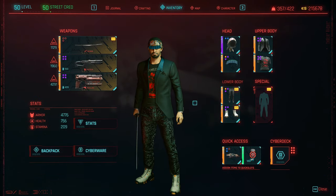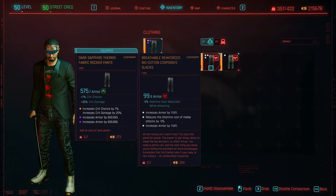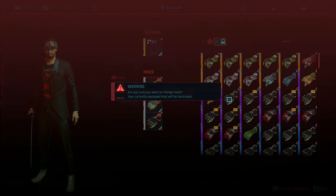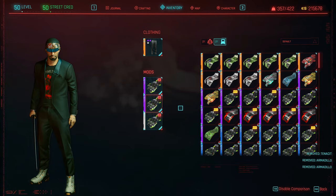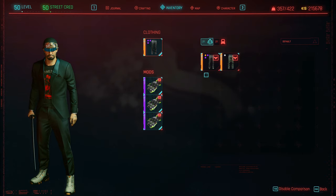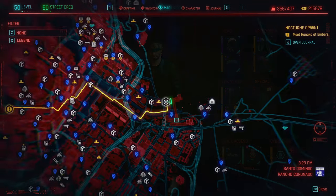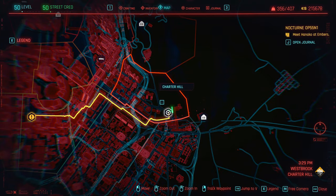Let's equip our new pants. We have an Armadillo, another Armadillo, and a Tenacity mod — let's replace those with epic Armadillos. Three Armadillos in, and we're now at 1,808 armor, which is pretty awesome. The style is really beginning to look cool. Finally, we need shoes — so it's off to Westbrook, Charter Hill.